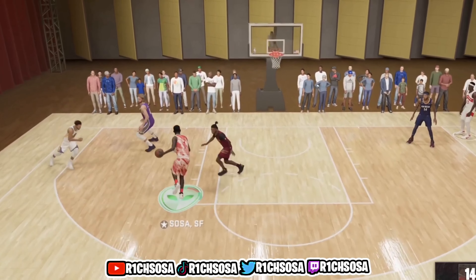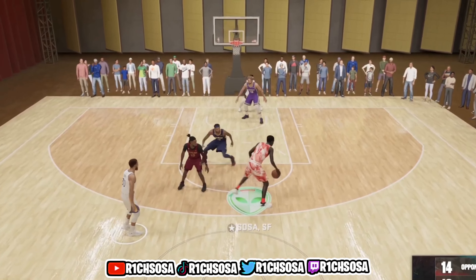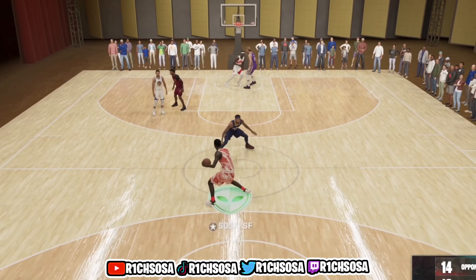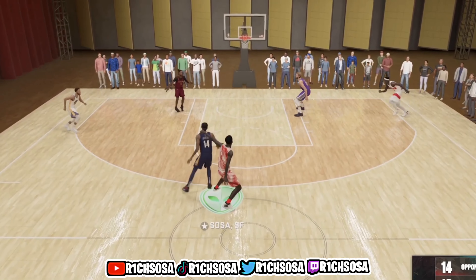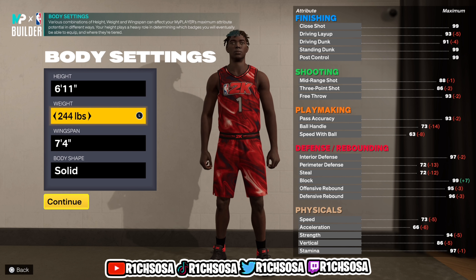We'll also get one of the highest badge counts when it comes to a power forward. Let's get started with the breakdown. The first thing we need to do is put it under the power forward position. When it comes to the body settings, this is going to be a crucial area, but make sure you go about this to your own liking. For the height I'm going to go with 6'11".